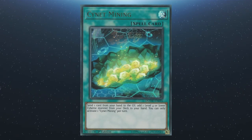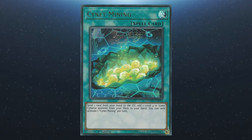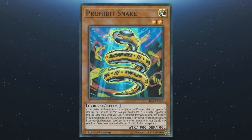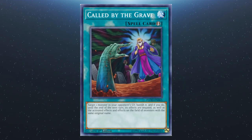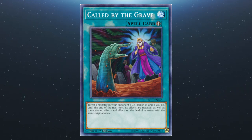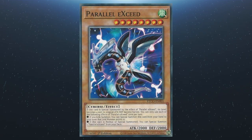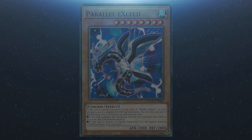Speaking of Psy-Net Mining — no Salamangreat list would be complete without mentioning it. Ditch any card from your hand in a deck that abuses the graveyard, and add a level-four or lower Cyberse monster from your deck to the hand. We also have Prohibit Snake, which offers an interrupt at a key time, is searchable, and adds recursion to the deck. We have Call by the Grave — the deck is more susceptible to hand traps now with Gazelle at one, so protecting our plays is important. And there's the newly released Parallel Exceed: free link material that summons more copies of itself, making rank-four plays even easier.